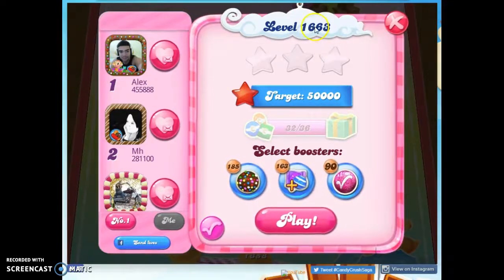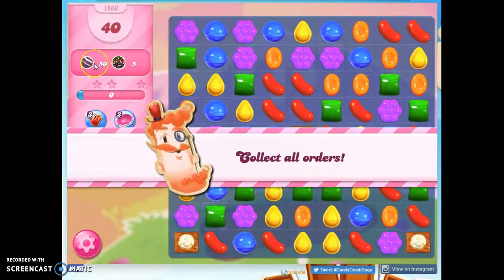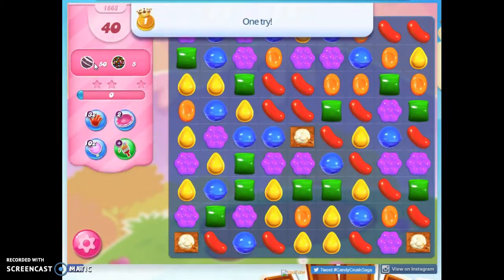Hi friends, this is Suzy, your Candy Crush Guru, here to help you solve the puzzle of level 1663, where we have 40 moves to collect 50 striped candies and 5 color bombs.